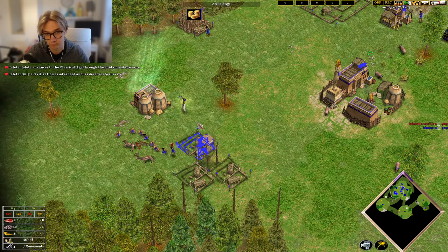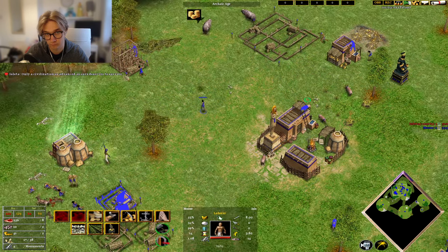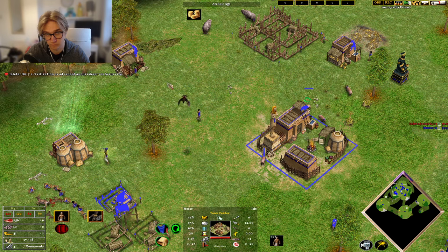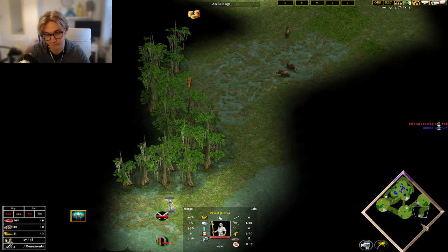Make sure to not be close to their base at this time. If you end up building your forward temple too close to them, or gathering from a forward hunt camp, then you might come in contact with their free myth unit or early human units, and they can pump them out much quicker than you can.